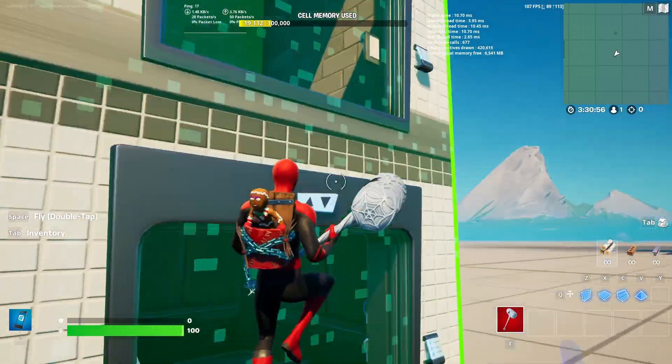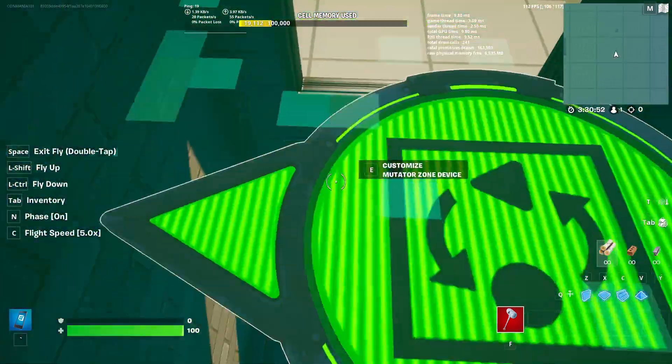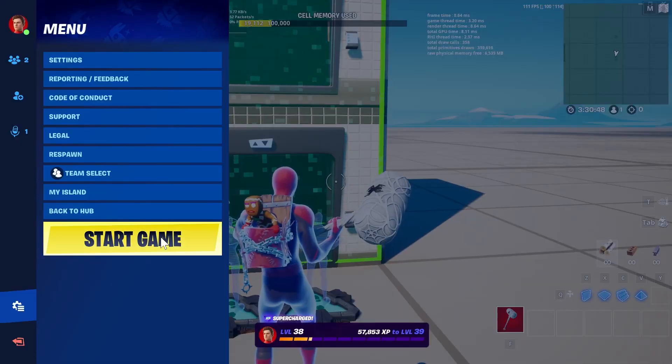Everything should be good to go. Now you have a working elevator. You can make it go even taller with more buttons and more movers — but this is basically how it's supposed to work.